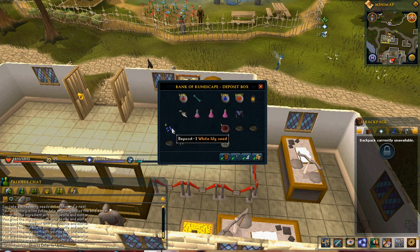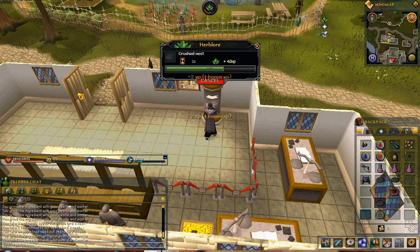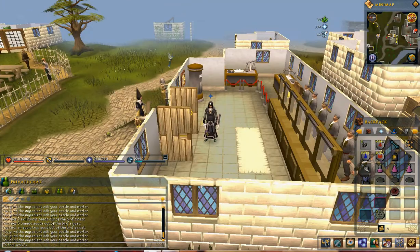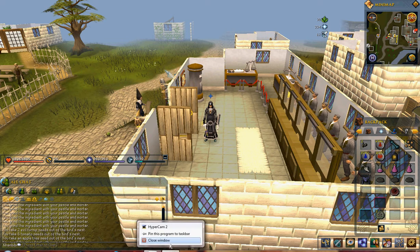White lily is fantastic for that. I for one love it — I use it all the time when I'm growing herbs because I do the allotments and everything. Okay, there's the loot: moleskin, moleskin, moleskin, shark, shark, shark, shark.